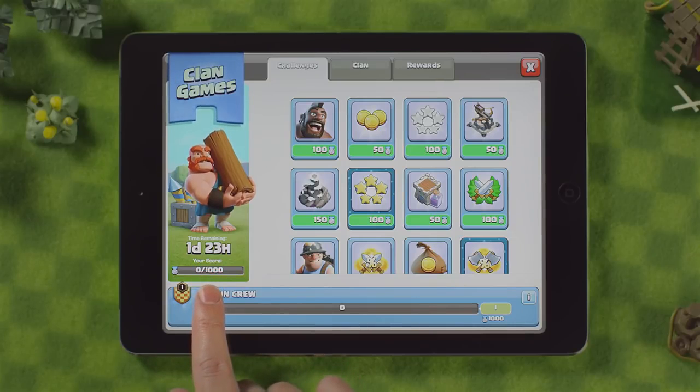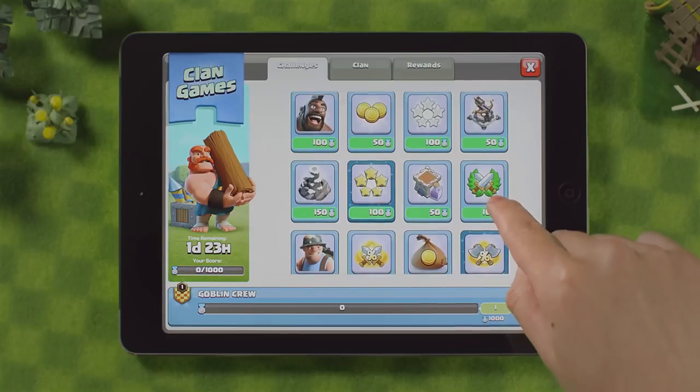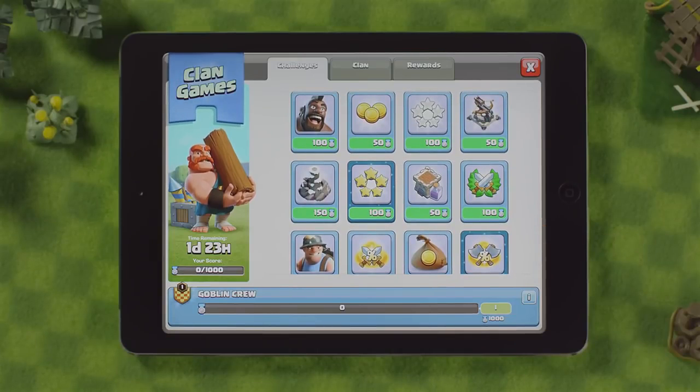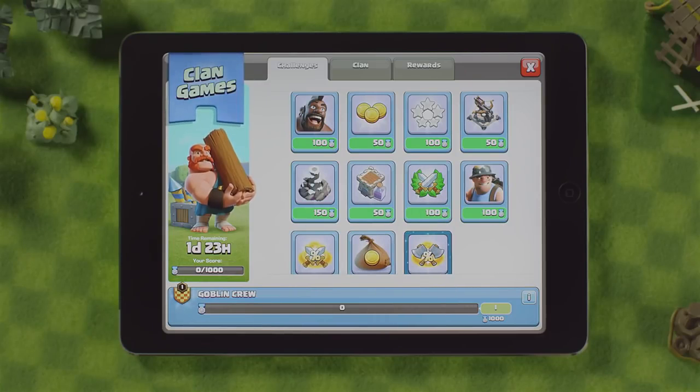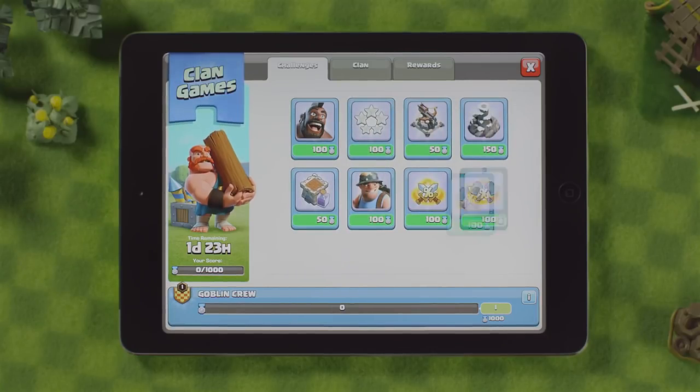This is your progress meter — it should help you keep track of your individual challenge points. Here are all the challenges available for your clan to choose from. Everyone in your clan will see the same challenges. As challenges are chosen by your clanmates, they will disappear from your view and others will generate to keep the challenge availability fresh and ready for picking.